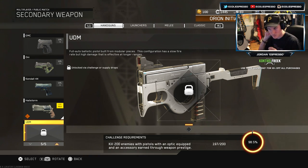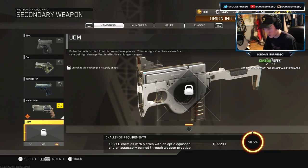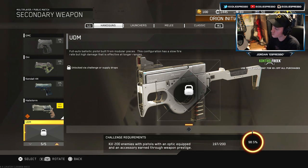I want to do a little bit of something different, because you can actually unlock the UDM — as well as what we did before with the assault rifle, but I had the season pass so I didn't have to unlock it. This is one that I do have to unlock, and this is the UDM — it's a pistol. The challenge for it was to get 200 kills with a pistol, with an optic equipped, and an accessory earned through weapon prestige.